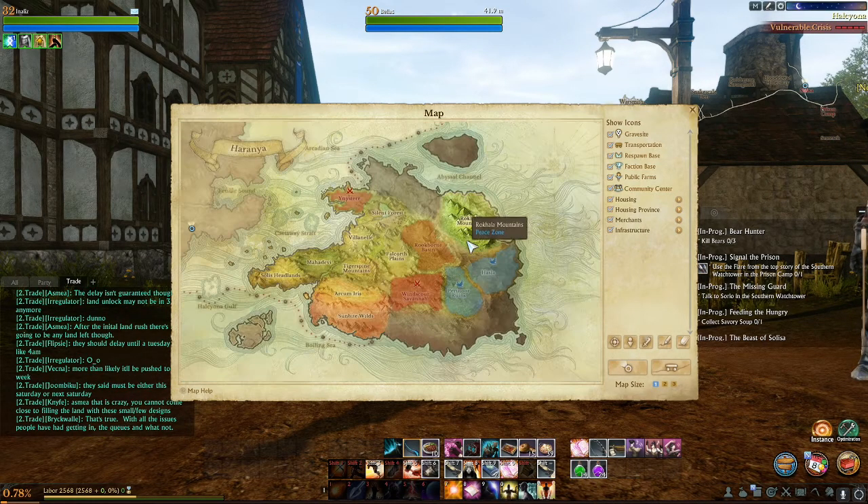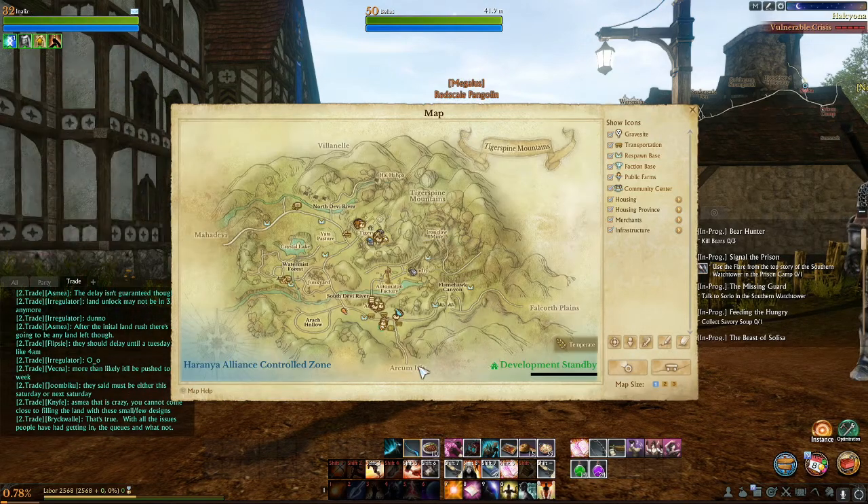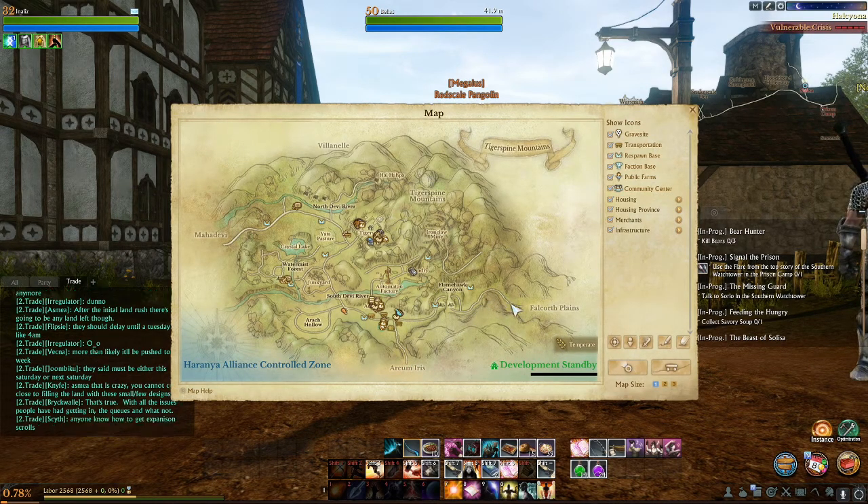And then for Thistle — where I found it. Well, I didn't find it; somebody helped me, and I appreciate that. On the road from Arkham Iris to Falkworth Plains, I'm going to find Thistle along the road here. There you go.